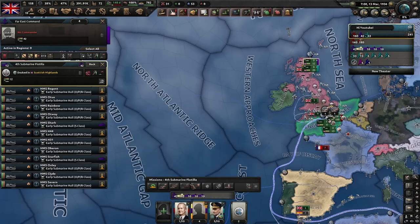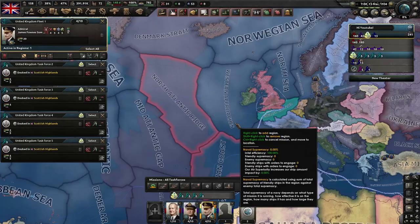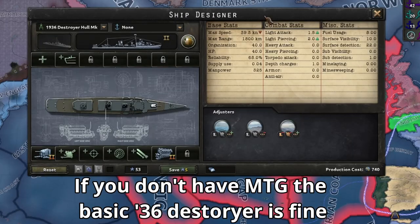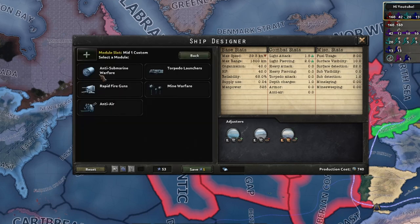Convoy raiding and escort are pretty straightforward. Subs are good to raid with — just try to avoid raiding in shallow seas. Convoys can be escorted by anything, so it's a good idea to use cheap destroyers. Usually the AI will avoid battles with convoys that are escorted, but if you find that you're losing too many ships, you can always slap on some depth charges on those destroyers.